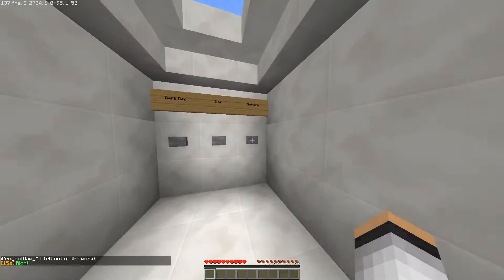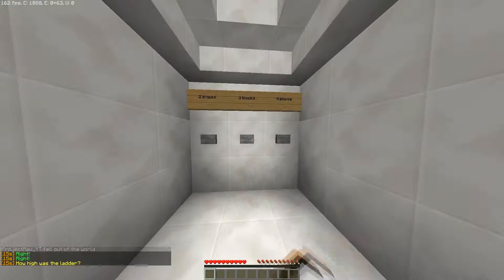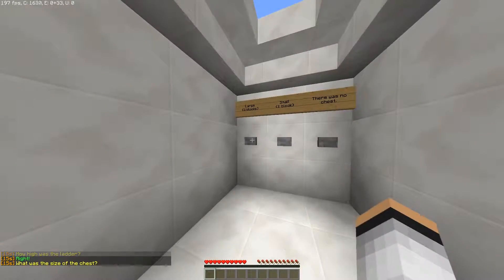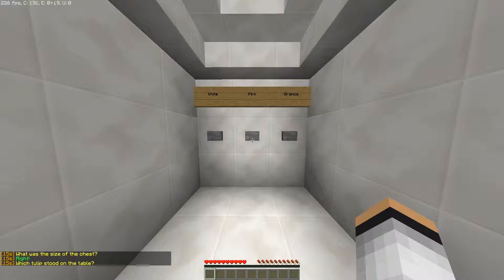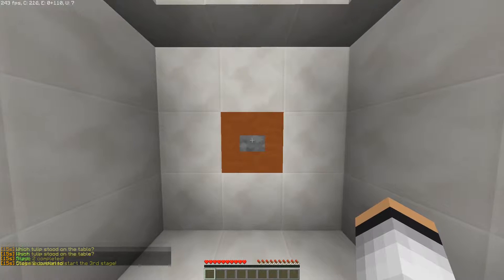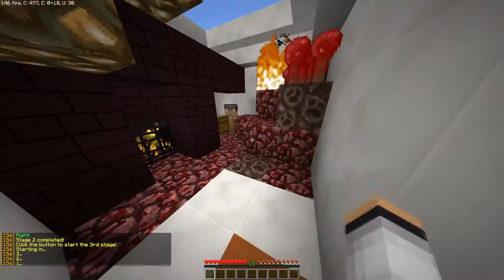Orange and spruce. How high was the ladder? It was three blocks — yes! What was the size of the chest? It was a double chest. And which tulip stood on the table? Pretty sure it was a pink one — yes! Got it, Stage three!